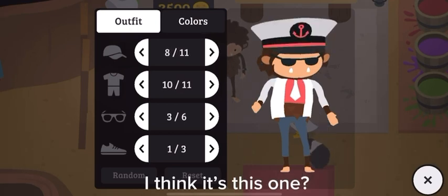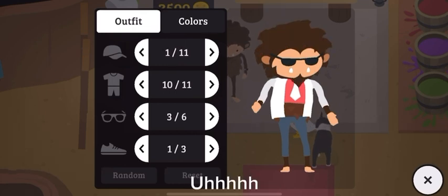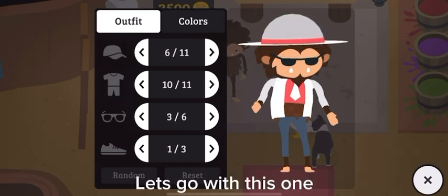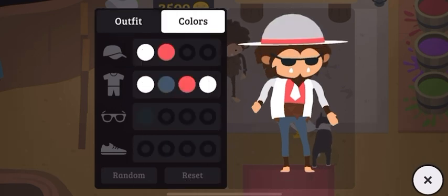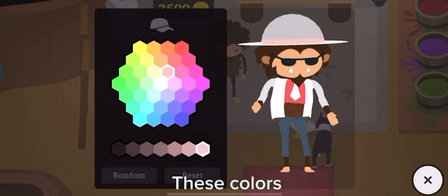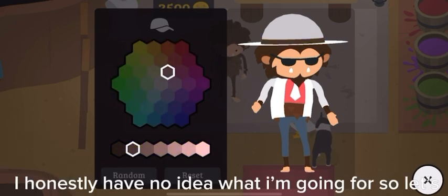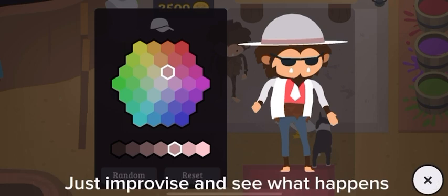Okay, let's find the hat. Is it that one? Is it this one or this one? It might be this one. Let's go with this one - I think it's this one. Time to change the colors because I don't like these colors. Okay, this took me a long time so I'm speeding it up. I honestly have no idea what I'm going for, so let's just improvise and see what happens.